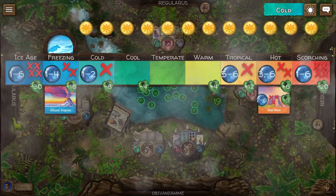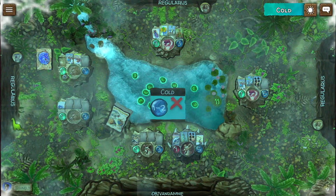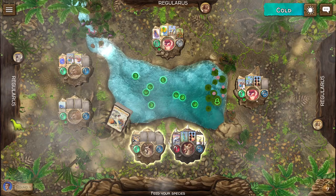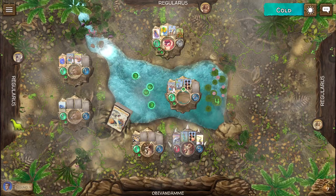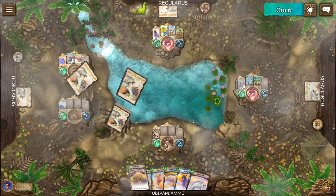It gets warmer and we have lots of food — that was expected because all the other players don't want to die again with their newly created species. Which also means we have lots of prey for our carnivore. But the problem is everyone is protected by something — horns, herding, frills — so we are not able to eat. Which means we would have to eat our own species, which is bad. And we cannot eat our own species. I'm so stupid — because of the burrowing trait, it got hidden.